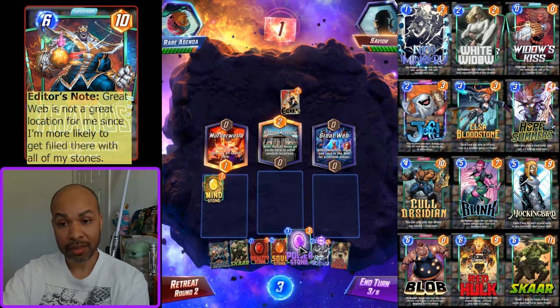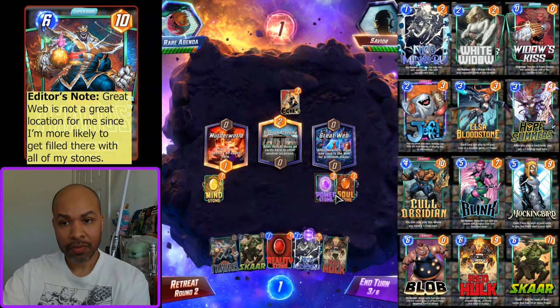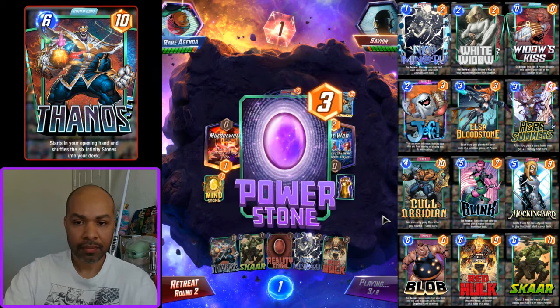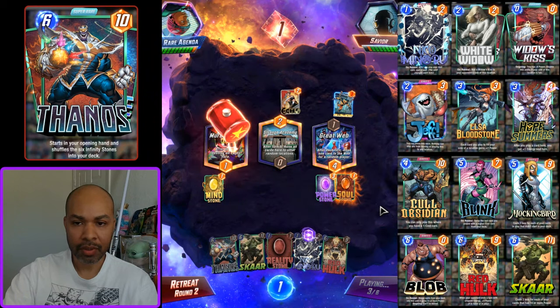I really want to play Reality Stone in the Great Web. I'll play both of these down — if the Echo gets pulled, that's fine. Yes, it is almost assuredly a Cerebro 2 deck.